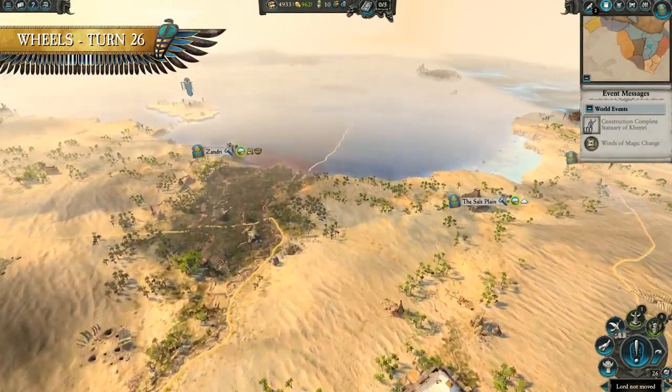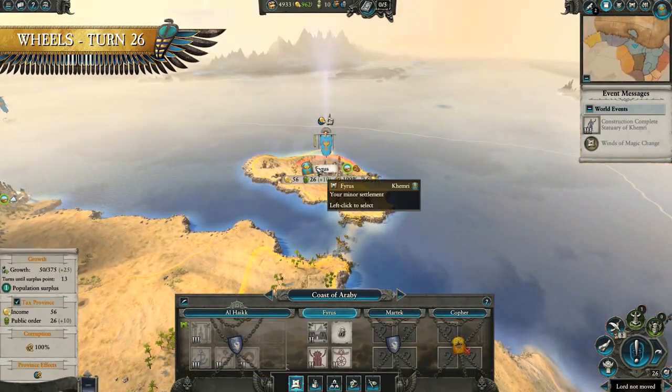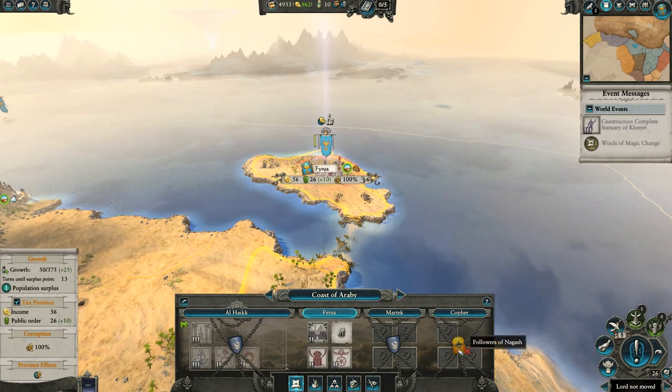Back to me — it's Wheels again, and we've been busy. Fyrus is now under our control, and we have a foothold in the coast of Araby, which means I am now sharing a province with the treacherous Arkhan the Black, aka Guy.